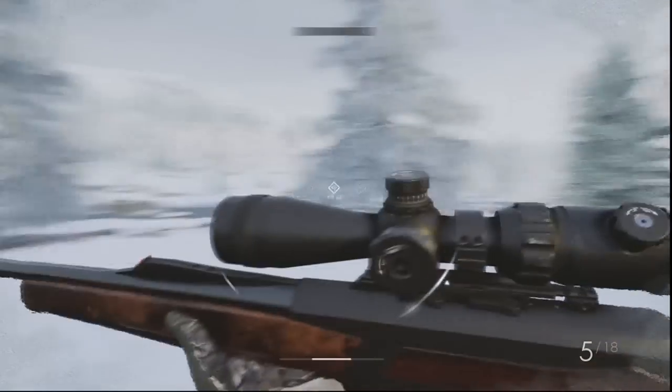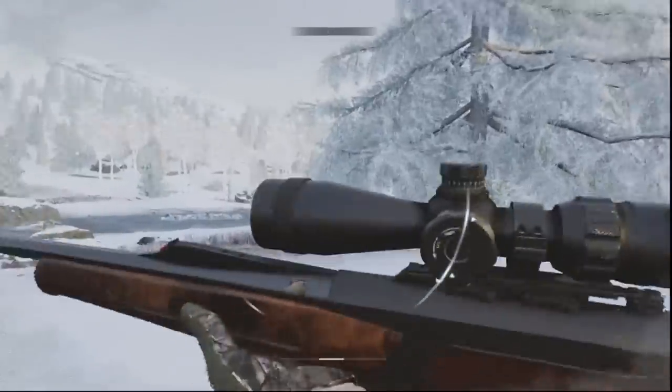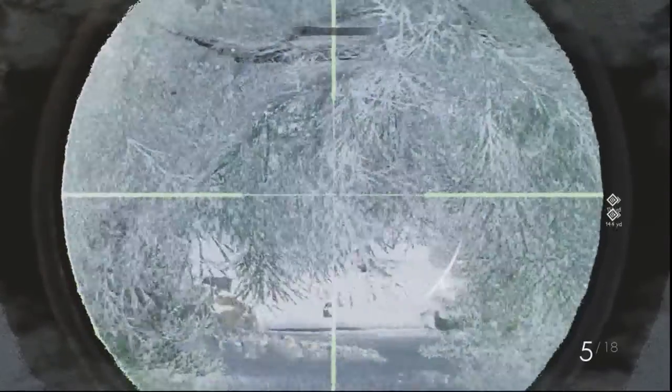You then get to set up your loadout. You can take two firearms, a handful of different items such as wing spray and a few other things like that, as well as a sight like binoculars, night vision goggles, or even a flashlight.